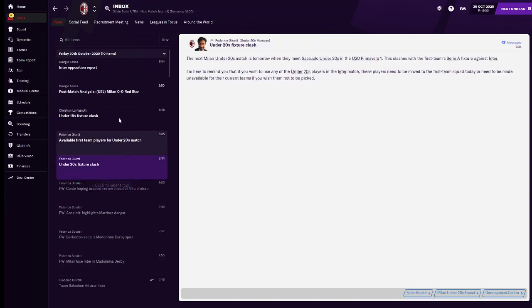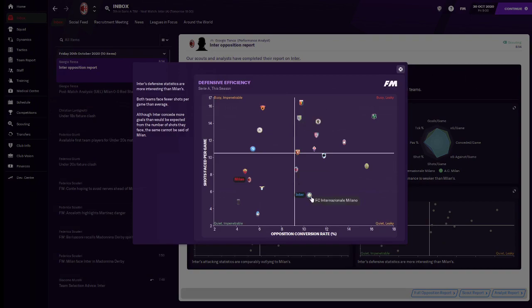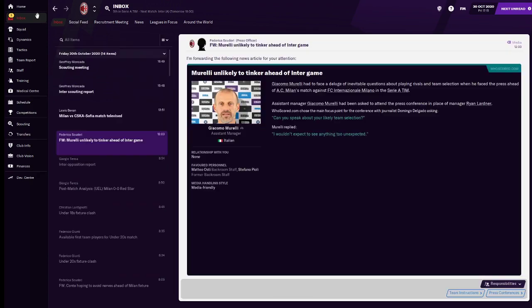Looking at post-match analysis, we're quite impenetrable defensively. On attacking efficiency, we're literally on top of the other Milan - the exact same attacking output, but we have a better defense. So that's good: better defense, about the same attack.